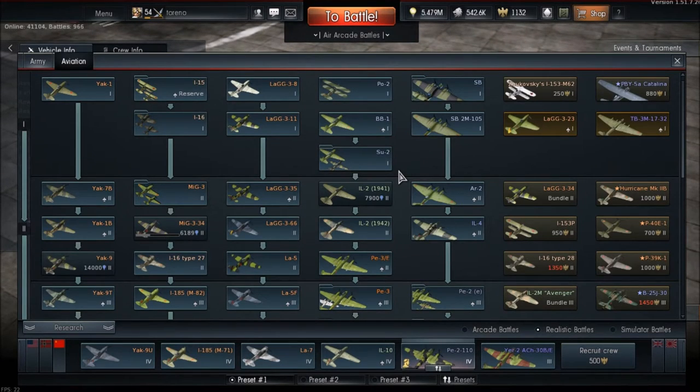They've also fixed the uploading of custom camouflages for the Hurricane Mark 1L and the ME-262A-1U4.